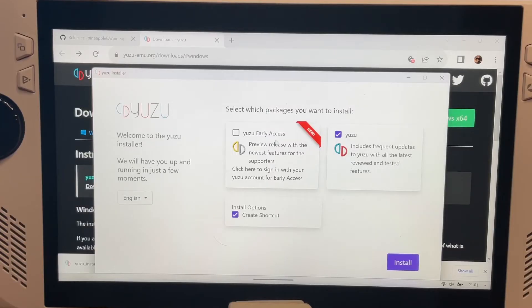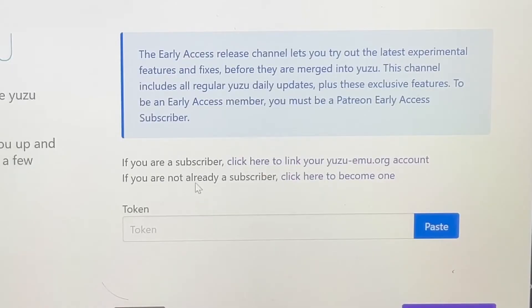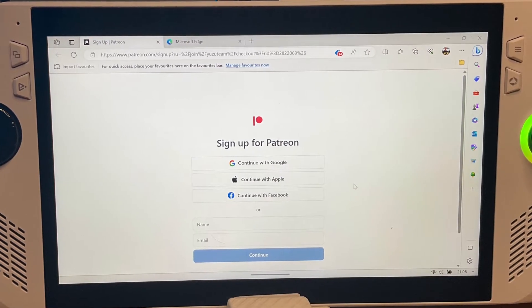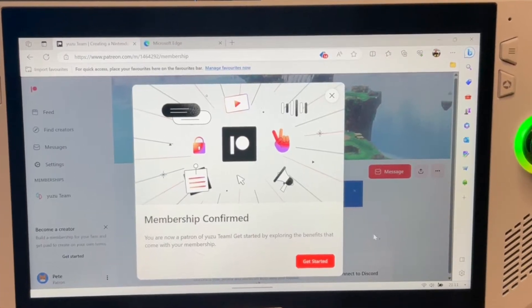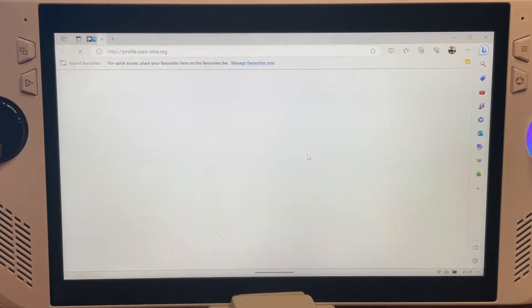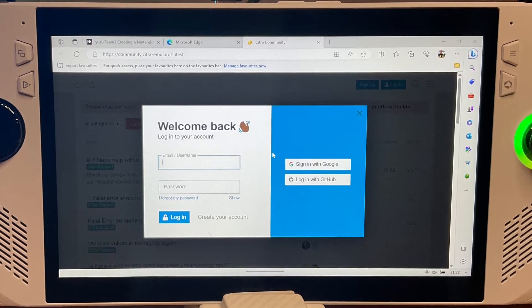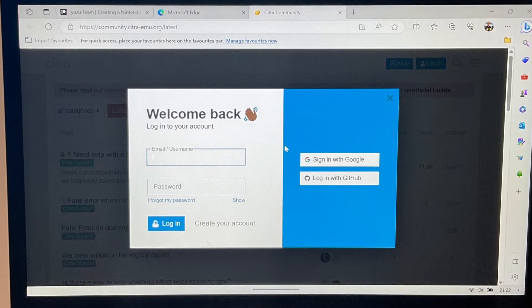If you are doing the early access route like me, then when you click Yuzu early access, it asks you for a token. If you're not already a subscriber, then click here to become one. Sign in to Patreon using your details, then just pay the $5, which you can cancel at any time, to become a member of Yuzu. Then head back to the Yuzu installer and click here to link your new Yuzu account. Here you just create a Yuzu account — don't make the mistake I made, which was entering my Patreon login here.